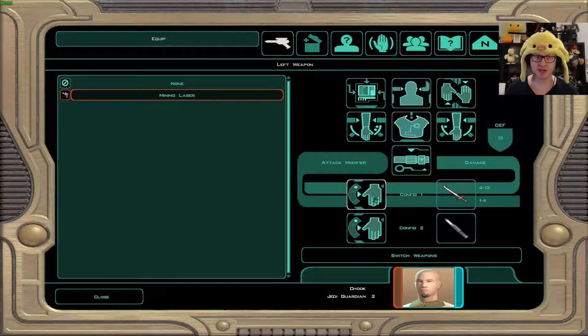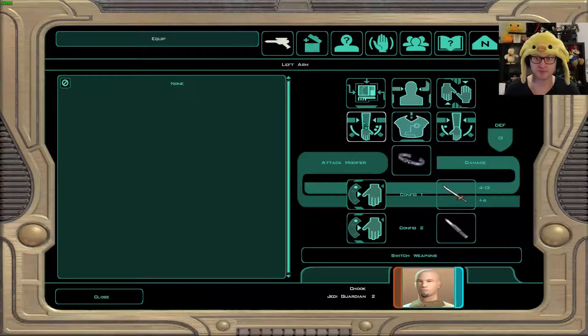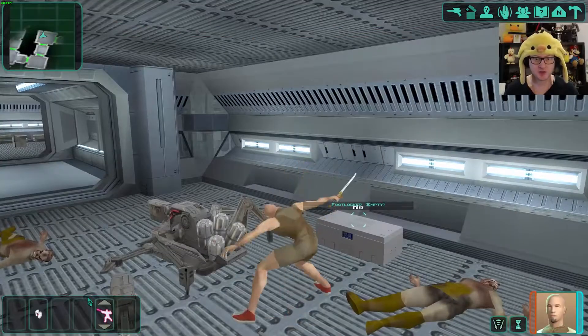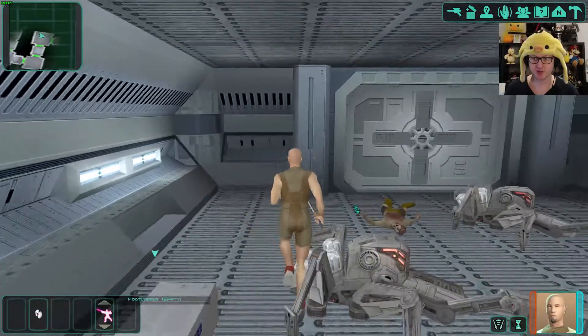We also got some gear — a stealth field generator. 'This device enables stealth mode, a camouflage field that hides the user. Opponents must make an awareness check.' Let's put that on. Good job. Moving on.